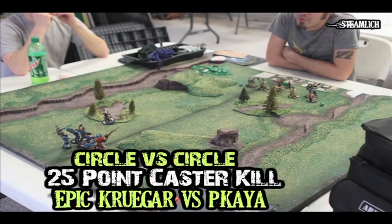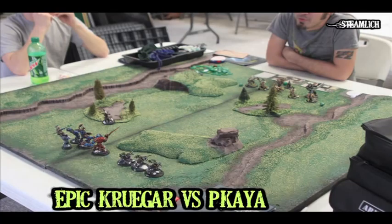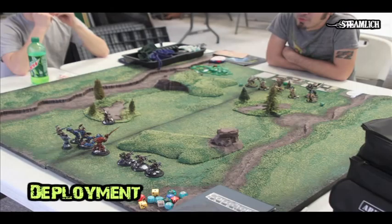This week I played a 25-point caster kill game. It ended up being Circle versus Circle, because when I got to the club there were only two Circle players, so that's what we played. I was playing Epic Kruger for the first time, and he was playing Kaya 1. From what I've read, I'm not that scared of Kaya 1 that much.